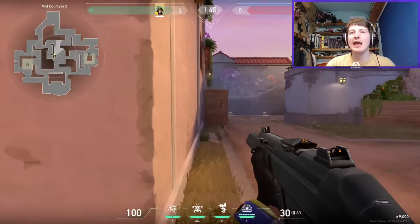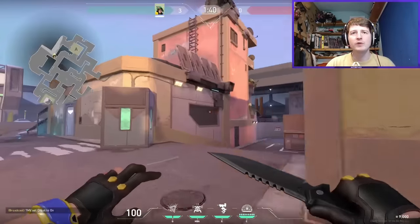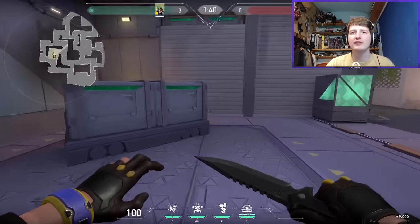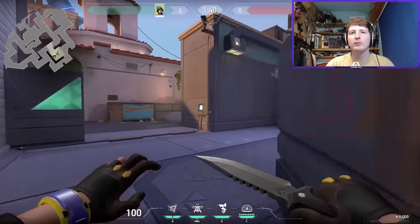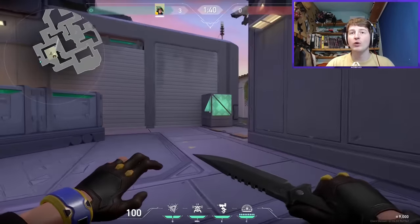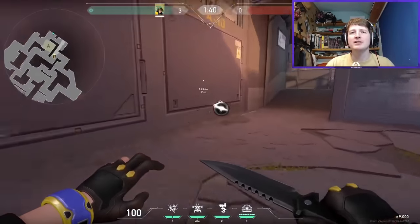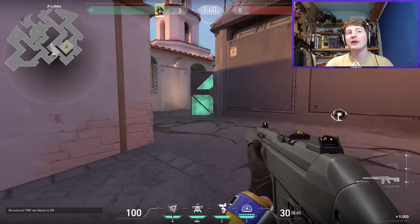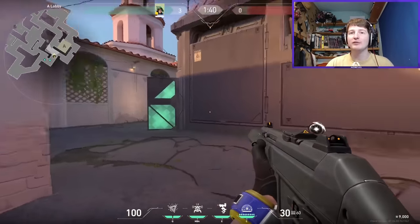Moving toward A site — from the defender's perspective there are multiple ways in. It's a bit more normal in terms of plant spots. There are some boxes providing a really safe plant, or you can plant behind cover or in other positions — though those will get spammed. The Ultor orb is on A, and it gives a good sign of how this site will play out with multiple angles attackers have to check in A lobby.